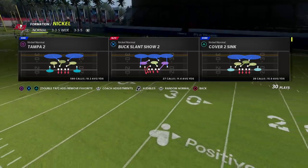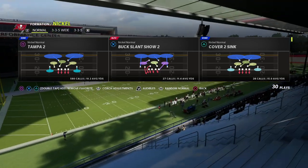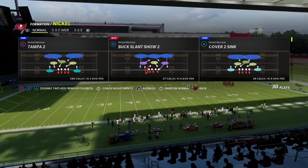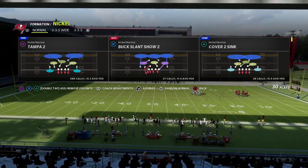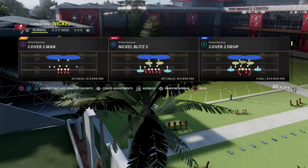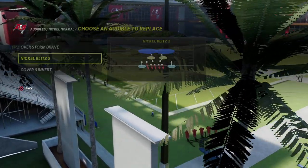It's only ten dollars to sign up. The membership includes not only the nickel normal guide, but also all 25 of my Madden strategy guides, plus our weekly pro tips that keep you on top of the meta — updated every single week. Anyway, let's jump in and break down this pressure.